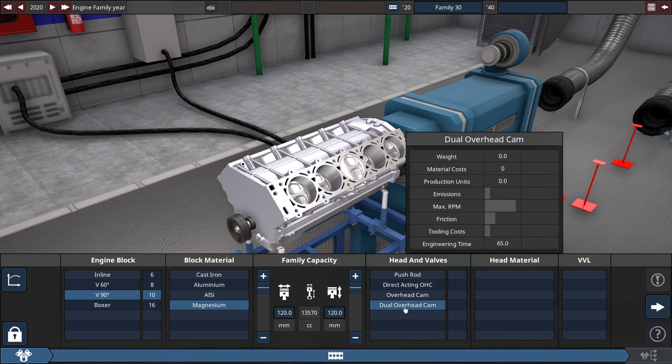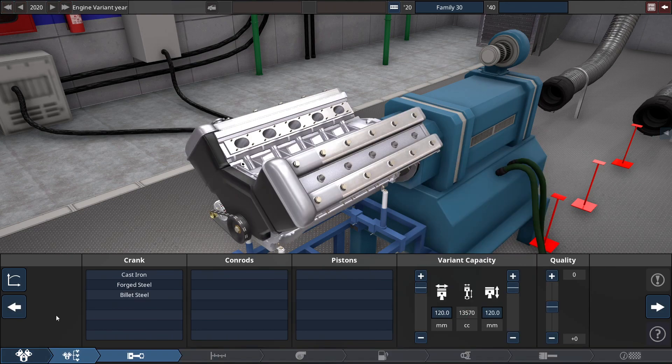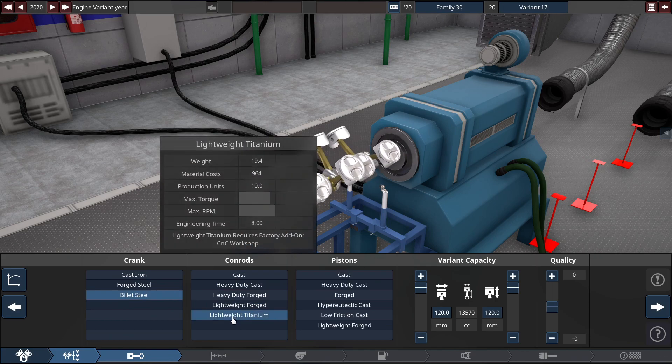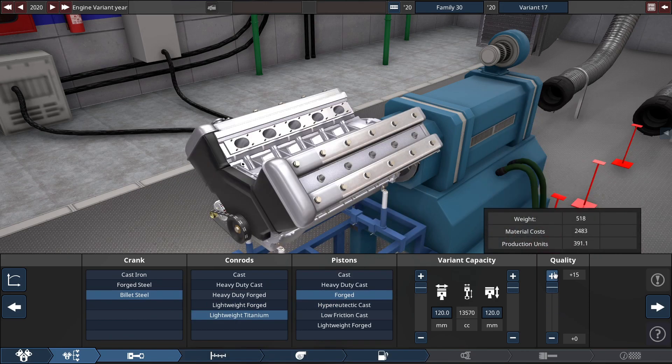We're going to be using a dual overhead cam 2-valve head made out of whatever head material you want. For the crank, conrods, and pistons, you probably know the drill: billet steel crank, lightweight titanium conrods, and regular forged pistons with the quality maxed out to a plus 15, to get the most reliability, performance, and everything about this engine.